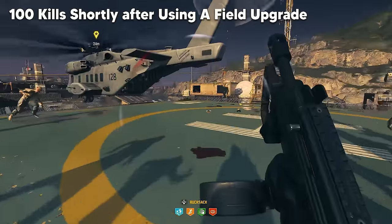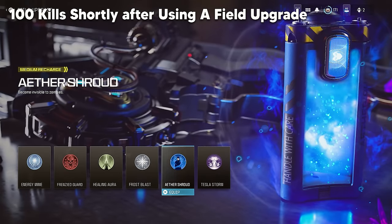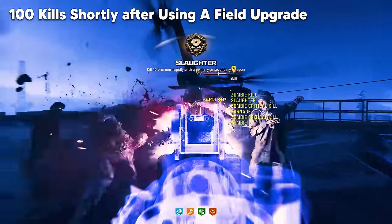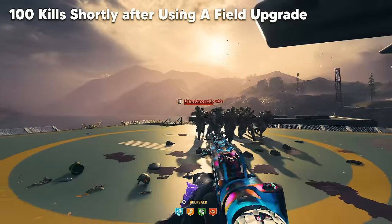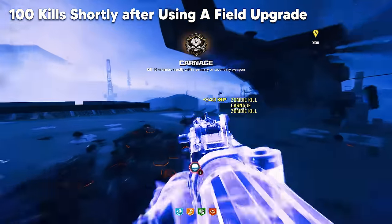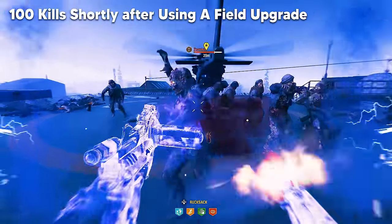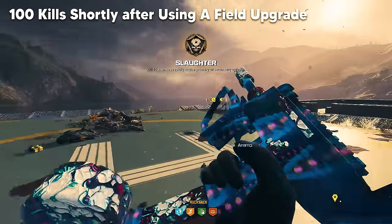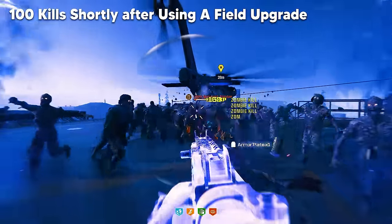You'll also need to get 100 kills against zombies shortly after using your field upgrade. Only use Aether Shroud for this camo challenge — it charges the fastest and doesn't kill any zombies in the process. Group up as many zombies as possible to be efficient. Once you activate Aether Shroud, you only have a few seconds where kills count. My rule of thumb: the only kills that count are when Aether Shroud is actually active. You may have a few extra seconds once it stops, but play it safe. And once your Aether Shroud stops, don't stop killing zombies just in case the timer extends.